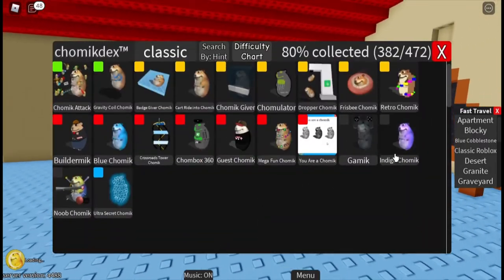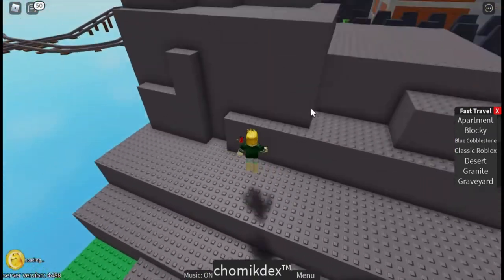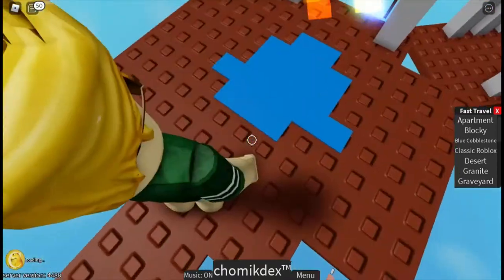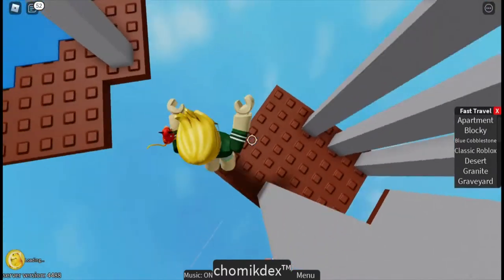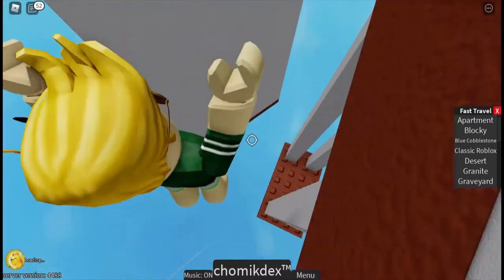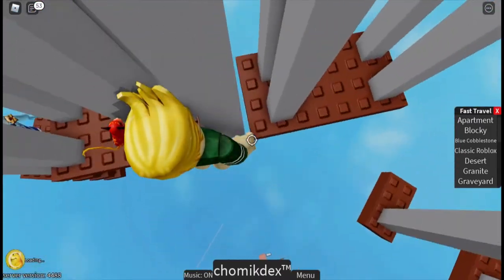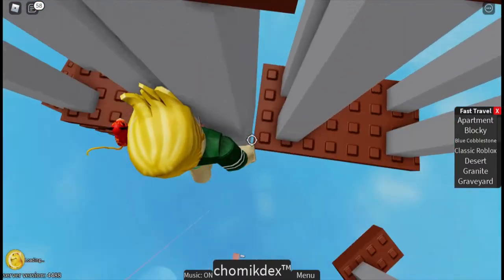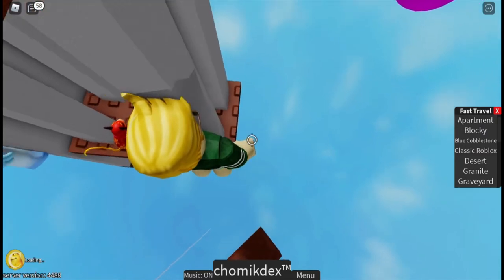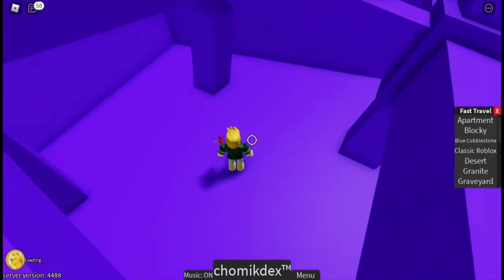The next Chamek is Indigo Chamek. Indigo Chamek is going to be right over here, and it's next to the blue Chamek thingy. So you wanna go back down here next to the blue puddle of chamekness, and then do this really difficult parkour. You wanna do this parkour and just like that, you'll enter this area.